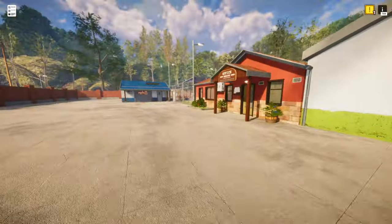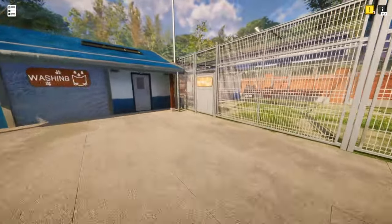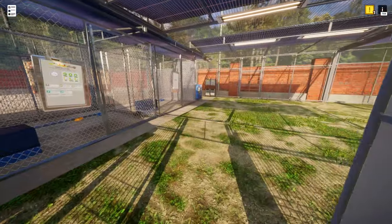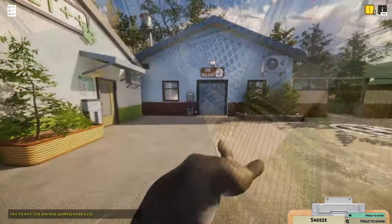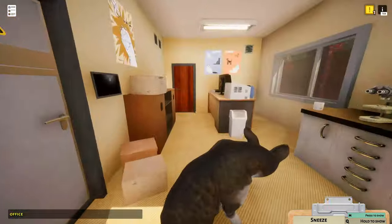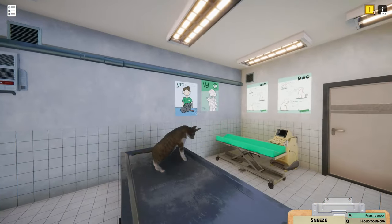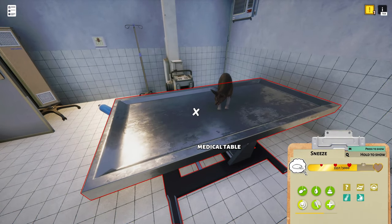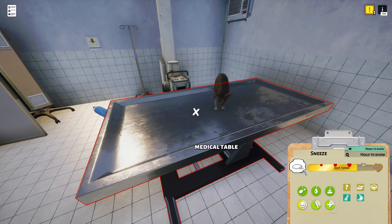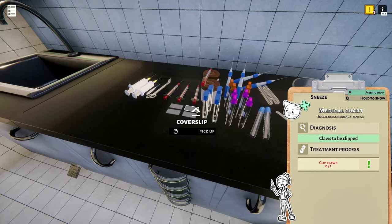Where's the cat? Over here. Sneeze, I'm coming. They're playing sad music — is it because I'm not taking care of the cat? Let's take Sneeze to the vet. Sadly, I'm the vet so I don't really know what we're supposed to do here. Tell me on the chart. Press to show. Medical. Oh, the claws need to be clipped. Okay — can I do that here?